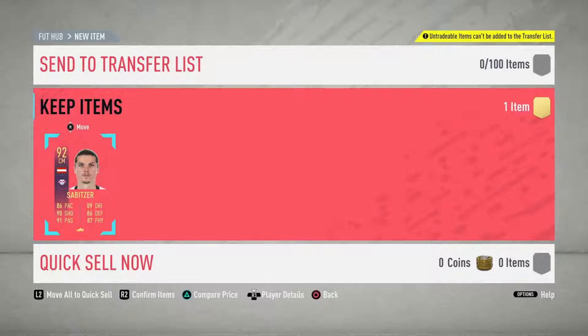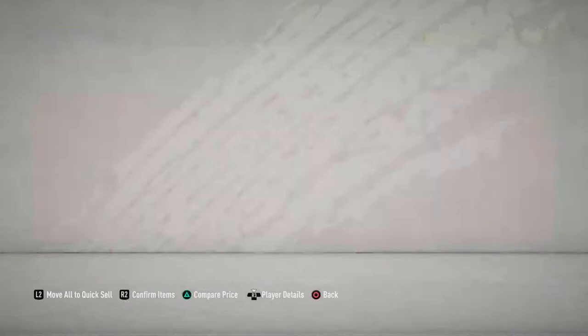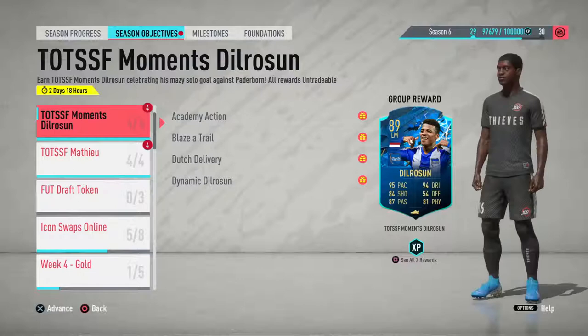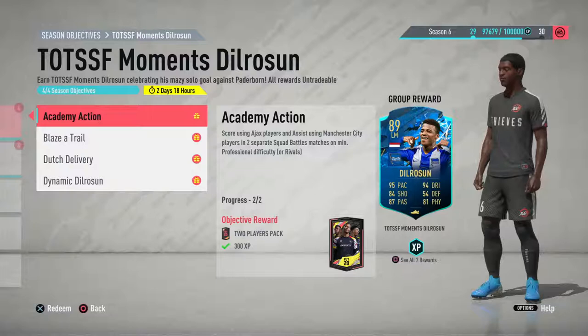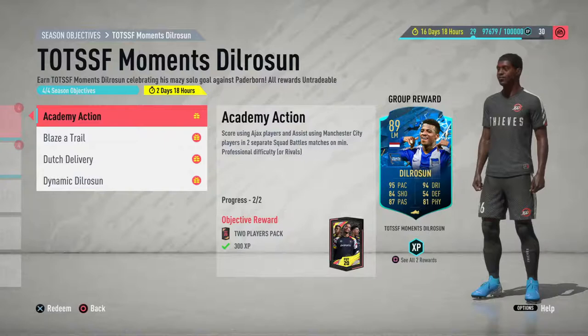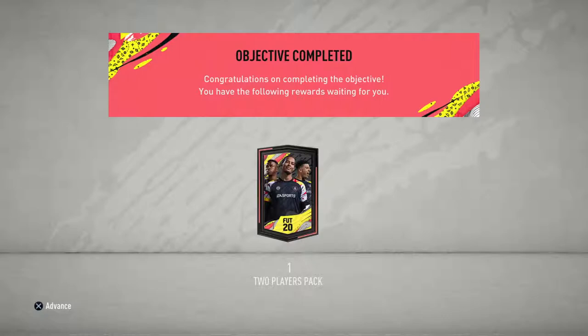Let's move on to the second player, which is De La Russen. This one is all squad battles — I did two of them on rivals and two on squad battles. The first objective is: score using Ajax players and assist using Manchester City players in two separate squad battle matches on professional or rivals. Any Man City player, put them up front. Any Ajax player, put them up front and just get the assist. Assist to goal — one goal and it's done. Next game, one goal and it's done. It's that simple.